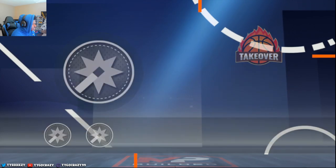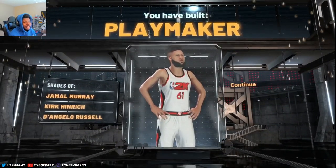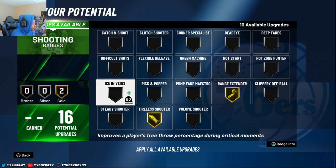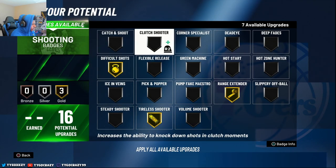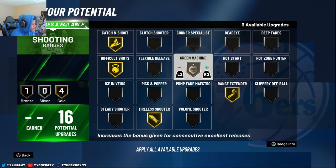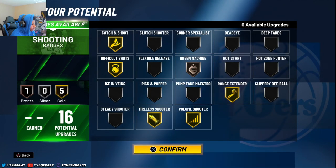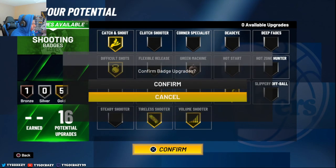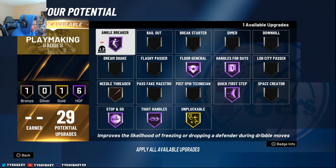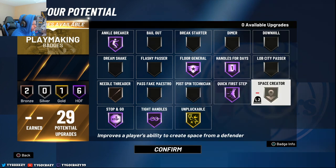Playmaking takeover is dead with me - I'd rather just take the shot creator max. They just called me a straight up playmaker. Let's try a catch and shoot - I haven't used that yet, put that on bronze. If anything I would use hot zone hunter, but I might put on space creator - just put it on bronze and try to see if I get something with it.